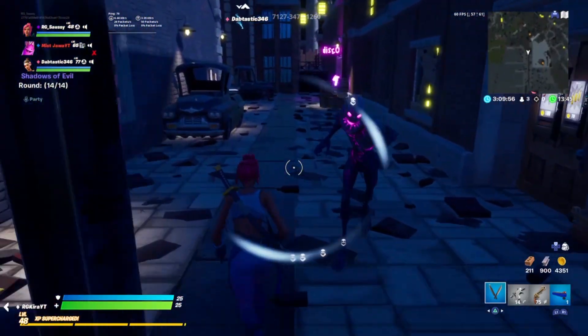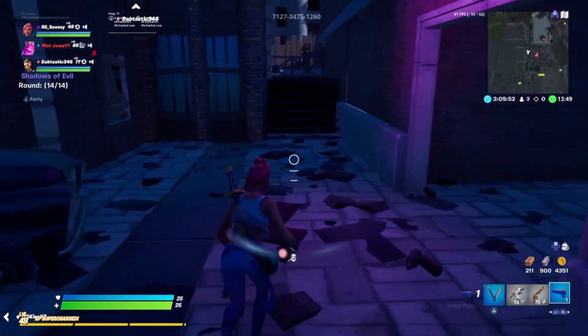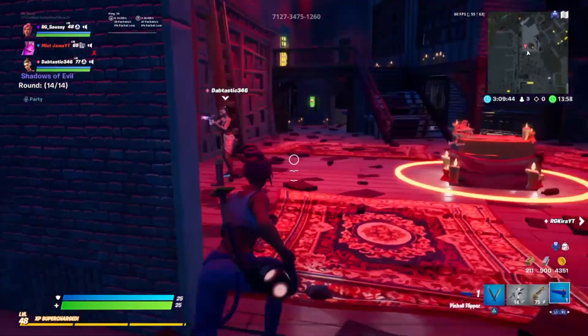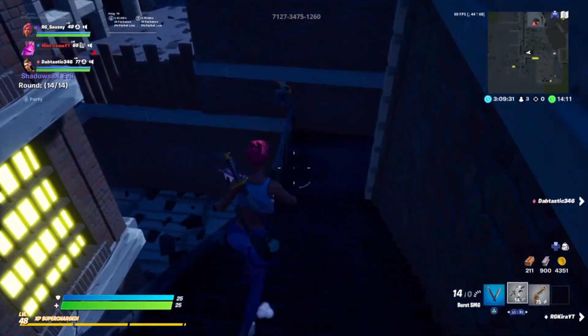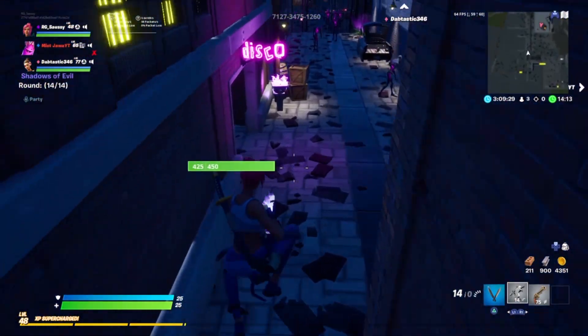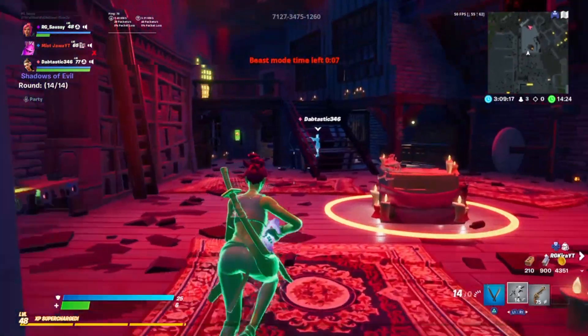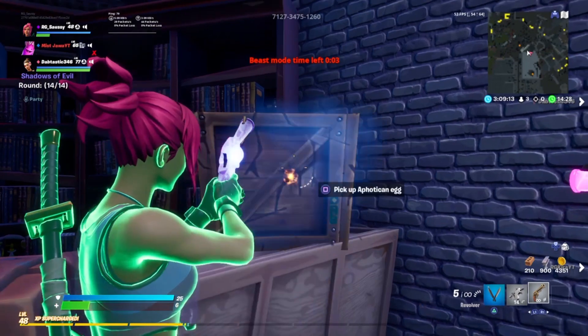After you've gotten the precision trigger, head back to spawn and go to Nero's room. There should be a little crafting table on the left-hand side right as soon as you enter Nero's room. You want to put that trigger inside the corresponding consumable button. Then head back to spawn, grab beast mode, and run back up to Nero's place. In the very back of the room, there should be a breakable box — shoot it and then grab the apothicun egg.